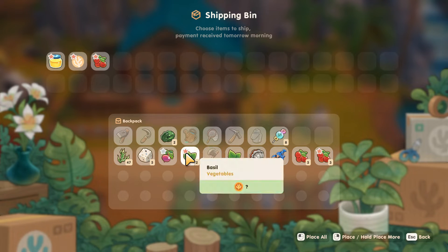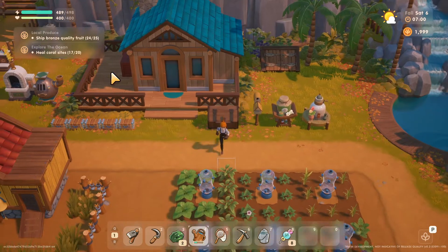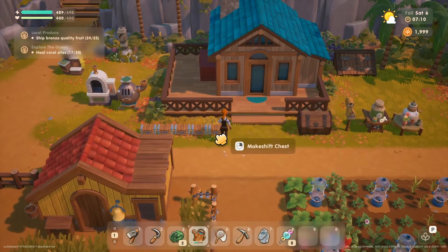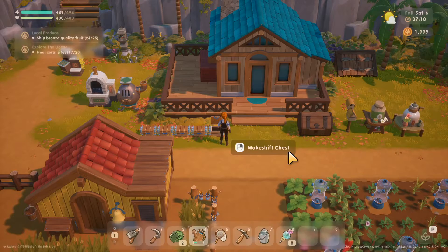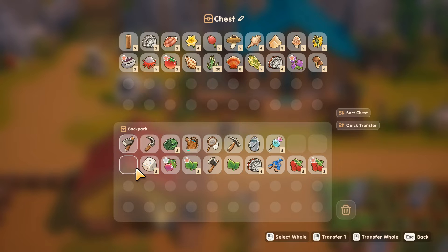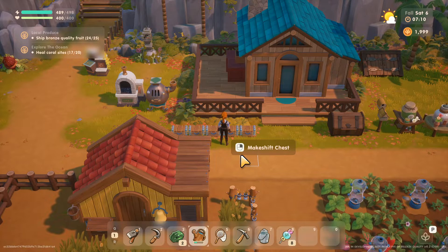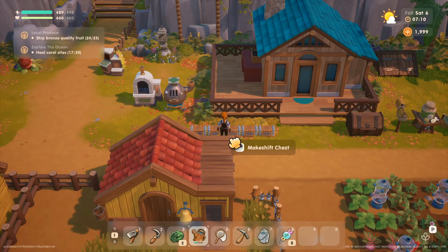That's what I wanted to do. I don't know if I need to sell those, but I needed to sell one more fruit. So that's good. Let's see what we can do out this way. Seaweed. I do need another chest for food specifically.